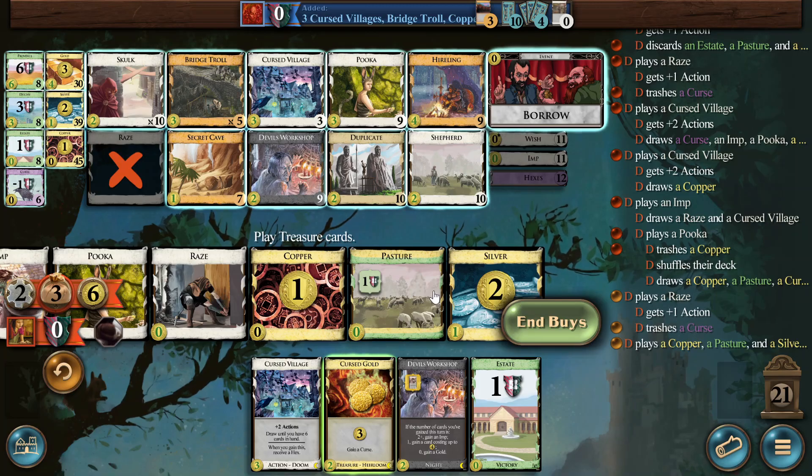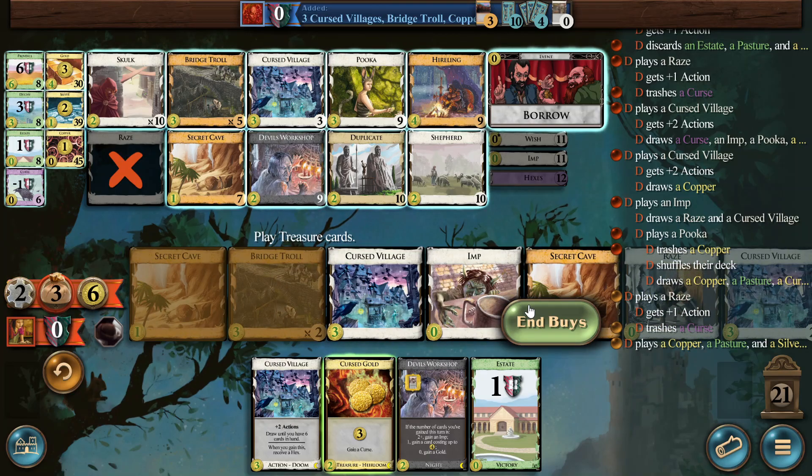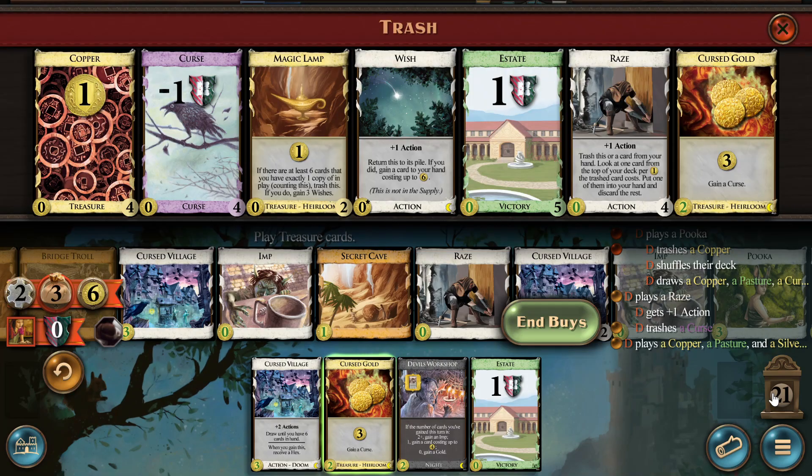Is it good enough if we just get two Bridge Trolls off the... I think we need all three villages, or two villages and one Bridge Troll. This is three actions, so we can play the two as one action. We can definitely get one Bridge Troll, two Bridge Trolls, and a Cursed Village. It's probably the way to go here. And they pile — they have three Bridge Trolls and no wish because it was trashed, which was really unlucky for them.